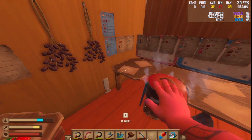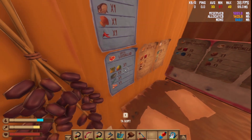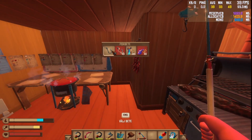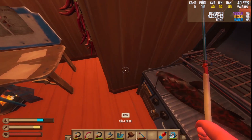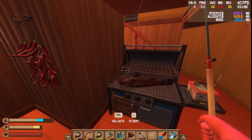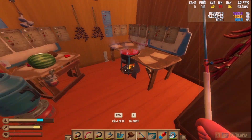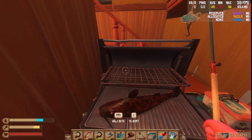There we go — that is prepared. We need a salmon though; I don't have a salmon at the moment. We could try to fish — let's see if we get a salmon. I doubt it. I need a chest — we could put it just here maybe. I got tilapia! Oh battery — now we got two tilapias.